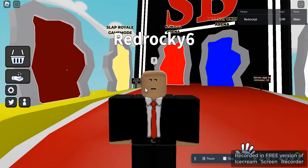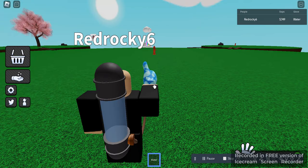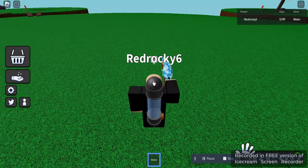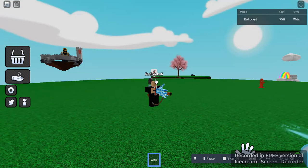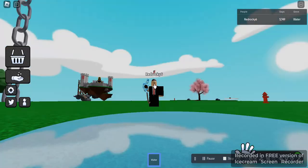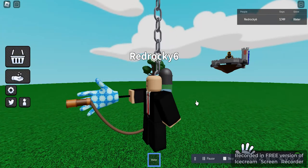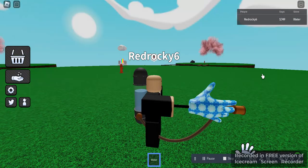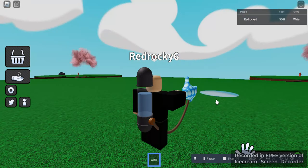Now let's do a little showcase and go over the pros and cons of Water. As you can see, it has a little hose attached to a jet thing on my bottle. The ability — if you hold E — makes little bubbles. If people walk over them, they can slip on them. You can spray people and they'll slip, which could be used for easy kills at the bridge or on the plate and chain. It could be really good for Slap Island as well.